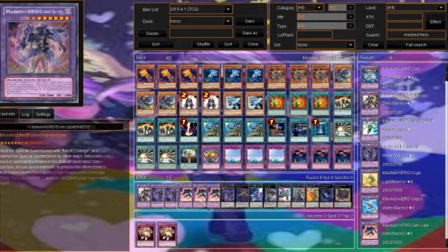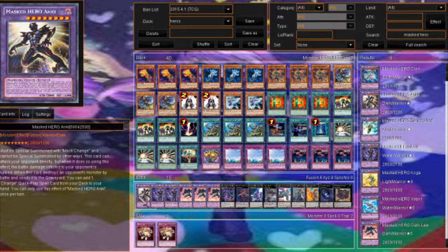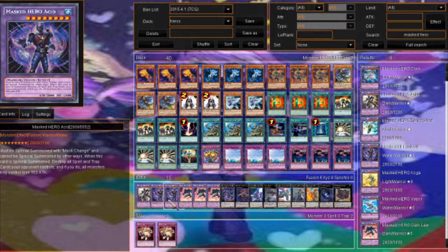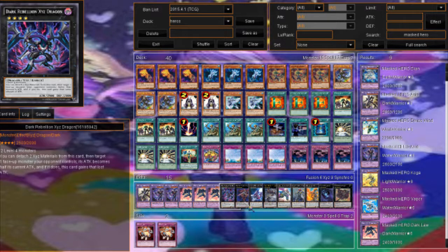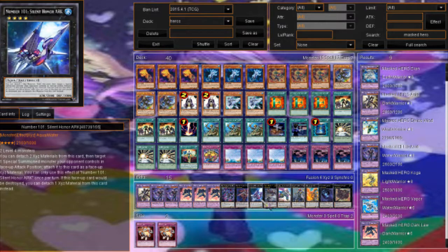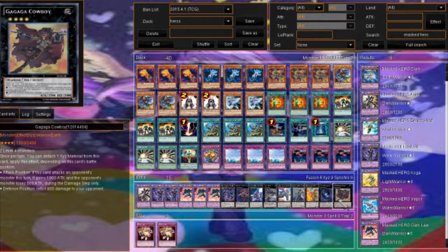For the extra deck, run a bunch of Masked Heroes. Masked Hero Anki — if he attacks directly he does half damage, but when he destroys a monster by battle you can add a Mask Change quick-play spell, so you can do a lot of searching for your other Mask Changes. Masked Hero Acid blows up your opponent's back row — he's like Harpie's Feather Duster. Masked Hero Dark Law gets a one-sided Macro Cosmos, banishing your opponent's graveyard, and if your opponent adds a card from their deck to hand you can banish one card at random. Then a bunch of XYZ monsters including Dark Rebellion, Blade Armor Ninja, Number 101, Excalibur, Castel, Exciton Knight, Abyss Dweller, and Cowboy.